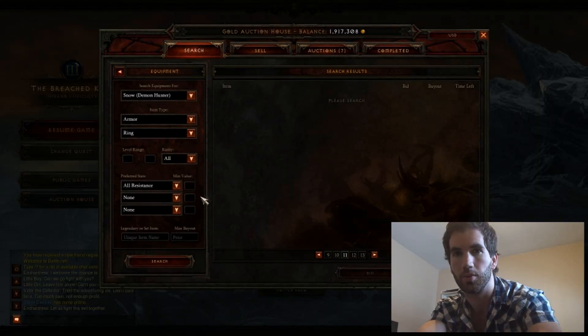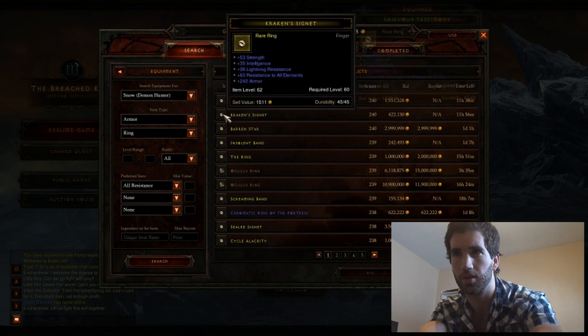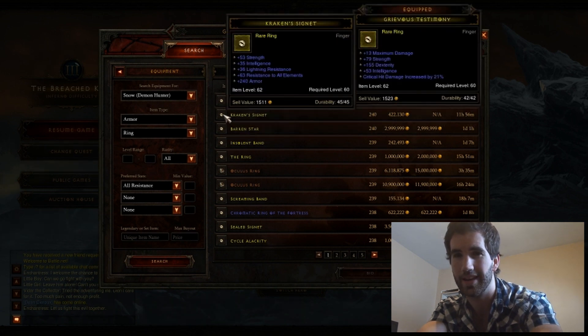A little tip with the rings: if you want to compare both your rings, all you've got to do when comparing rings is hold Alt when you're hovering over the item you want to buy, and you can see your other ring.